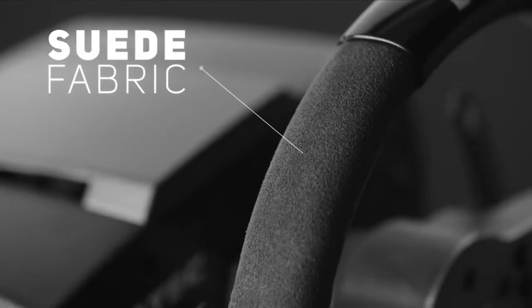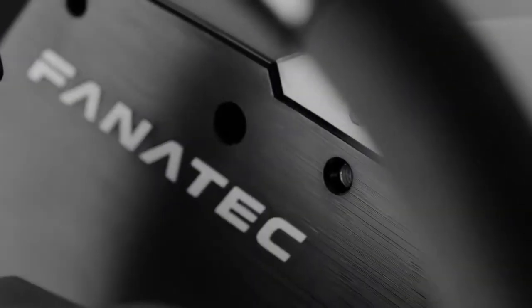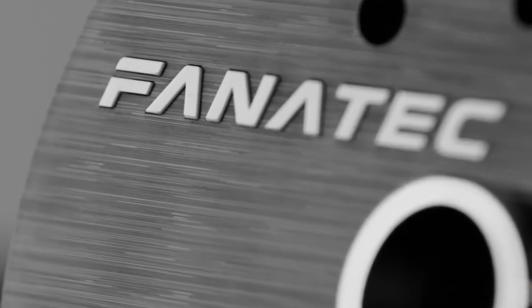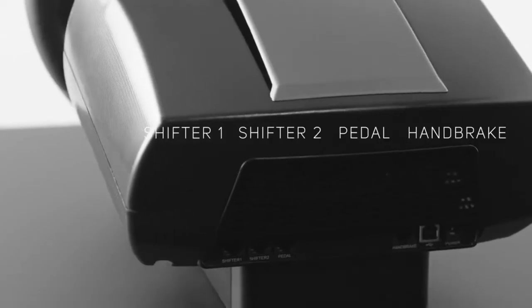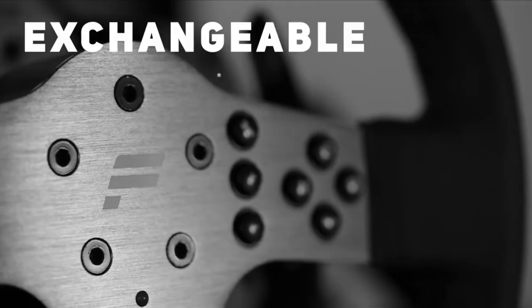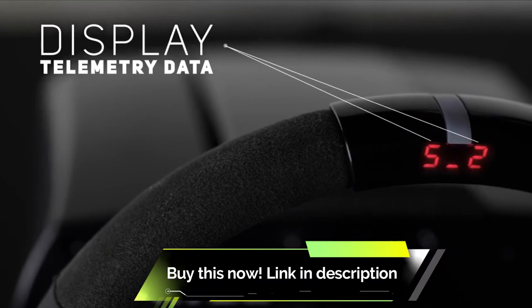The Fanatec CSL Elite isn't the cheapest racing wheel in our video, nor is it the simplest to use, yet it's still a mightily impressive setup. The entry-level CSL Elite is one of the most versatile and immersive pieces of racing kit that a relatively moderate amount of money can buy. The Fanatec kit is highly modular, meaning you'll need to buy a base, wheel, and pedals for a complete setup. A shifter is another added extra if you can't bear the feeling of flappy panels for gear changes. Our recommended loadout is the CSL Elite base, Alcantara P1 wheel, and load cell brake pedals.